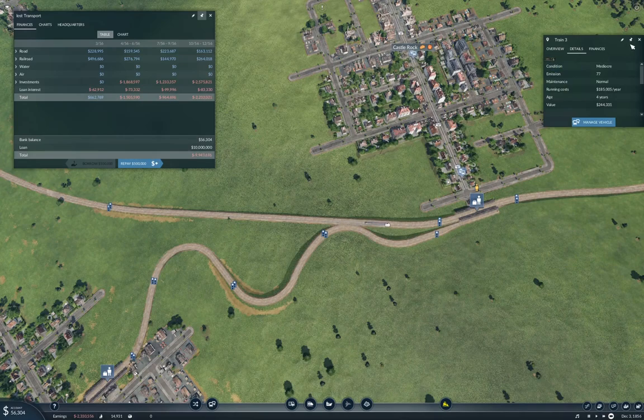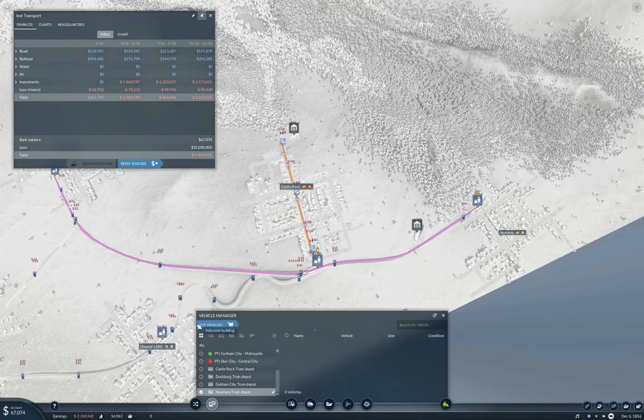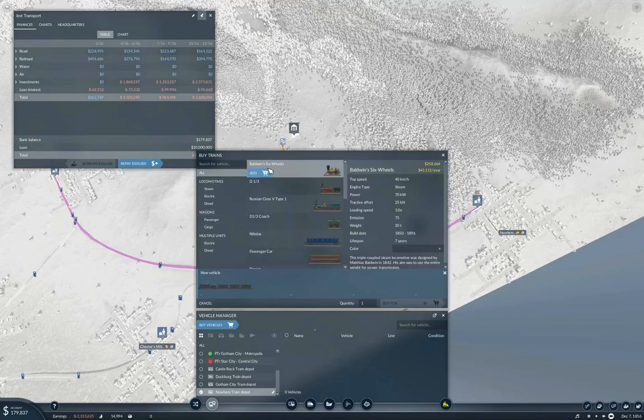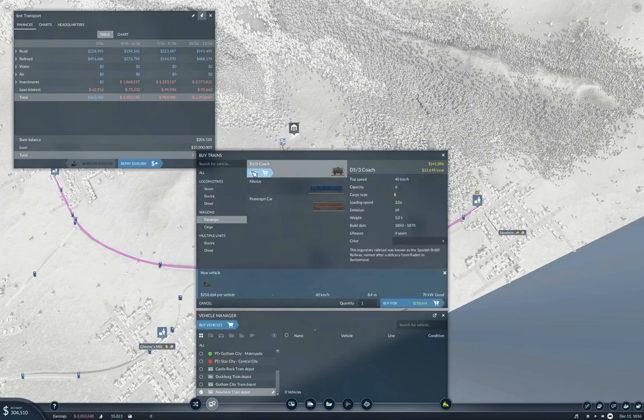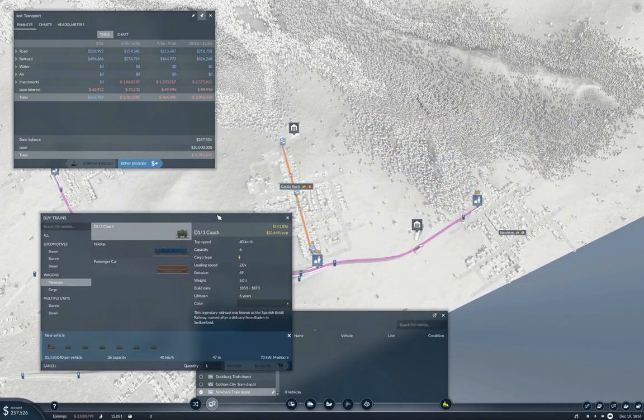The Baldwin 6-6 — okay. If we go under buy vehicles, steam locos, we want the Baldwin. We need 1.1 million to do this, so we need to wind forward just a little bit. What I'm gonna do is take a brief duck away from here, wind things forward, and I'll be back when we can afford a train or two. Enjoy the cut.